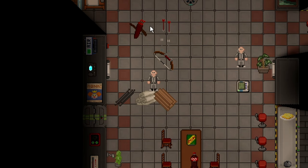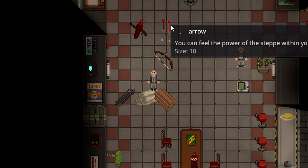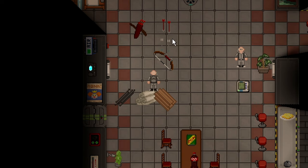The only way to obtain a quiver at the moment is through maintenance wall lockers, and as far as I'm aware, there is no way to acquire normal arrows. However, glass shard arrows and bows can both be crafted.